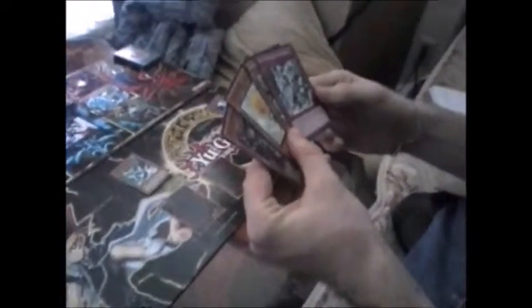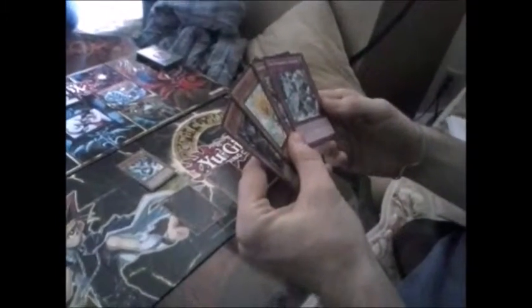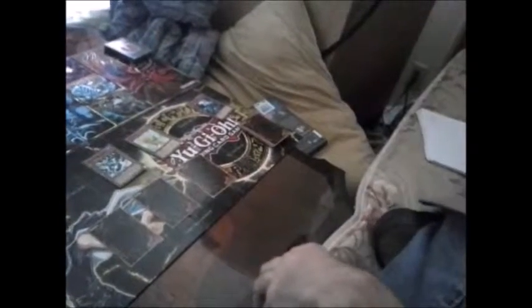My turn. Let me figure this out. 38. Let me see what this does real quick. Your move. I draw. Set one card. I summon Dandelion in attack mode. And I'll have Mobius attack your set guy. And I'll hit you directly for 300. Your move.